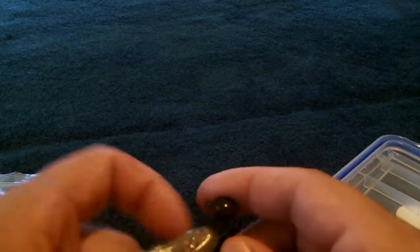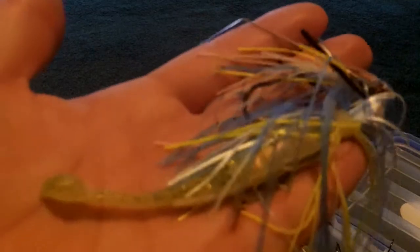You can use a Texas rig, weighted or weightless — I'd say probably a 2/0 hook, you could even go smaller. I have a 3/0 which would be pushing it, putting it back at the tail. So a 2/0 or 1/0 hook, weighted or weightless, would be a good way to fish it. You can also do it on a spinnerbait for a trailer — TackleJunkie81 does this a lot; he really likes that nice small profile.